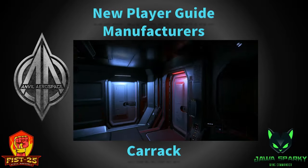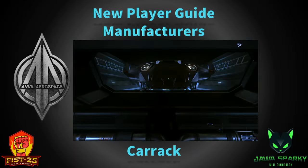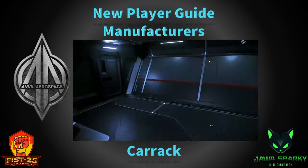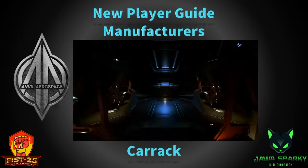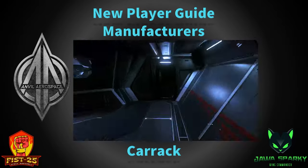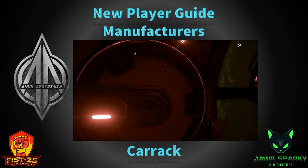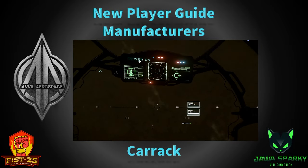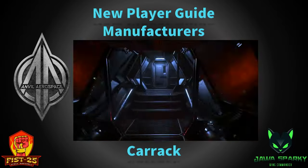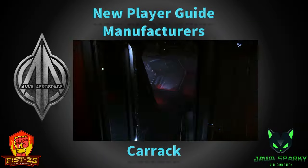The Carrack has a bridge with pilot and co-pilot, an upper command station area where the captain can be with remote turret gunners, big manned turrets, a back turret, a medical facility, a hangar bay, a cartography room for mapping jump points and pathfinding, a ton of cargo at 456 SCU, a garage, a drone room for deploying drones, a mess hall, captain's quarters, and crew quarters. It really has got it all.